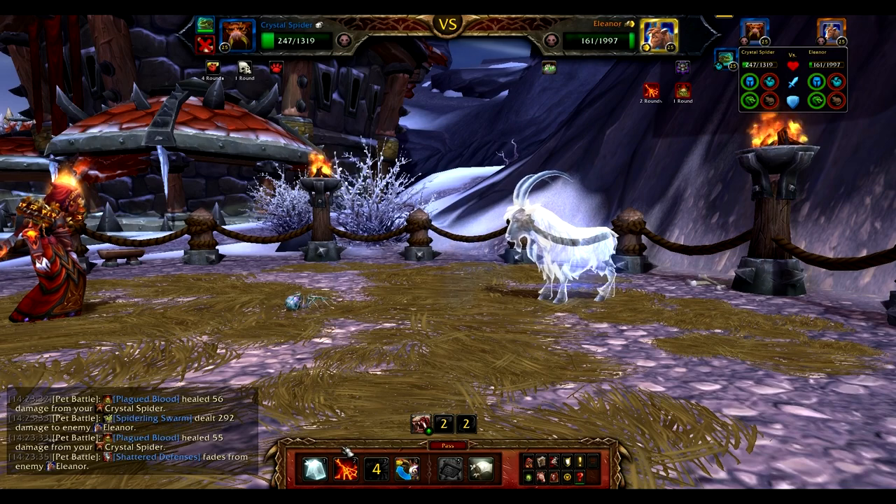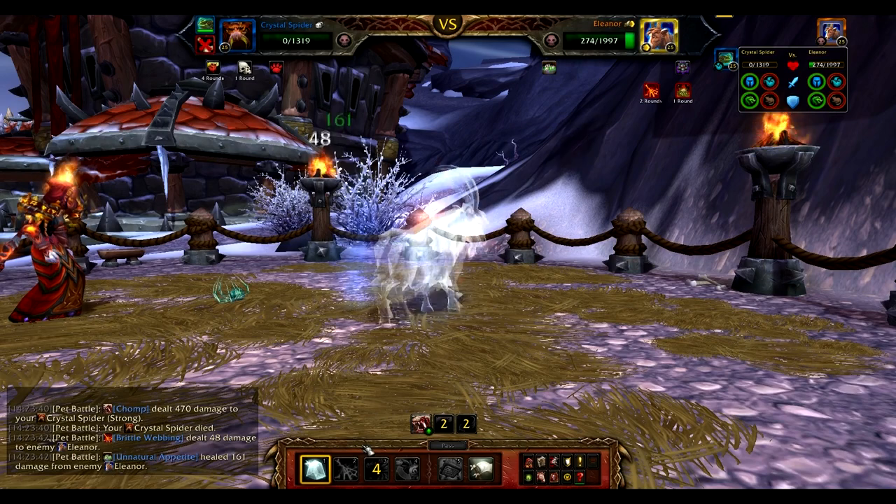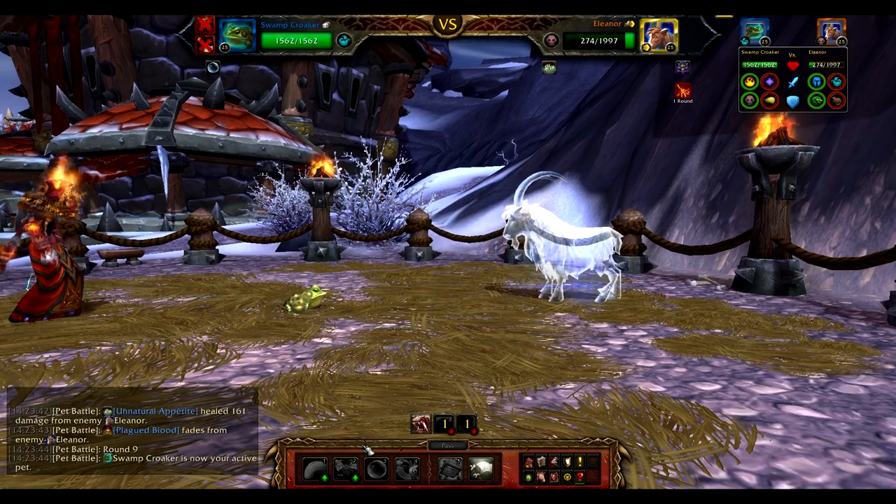One of the changes you can make here if you don't have a Stitched Pup is any Fox. As a matter of fact, you can use Dazzling Dance followed by an attack and then your Howl.